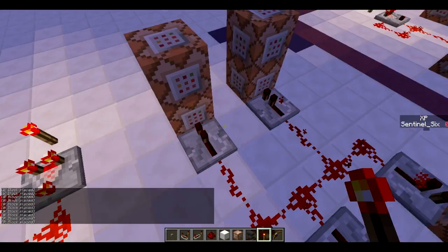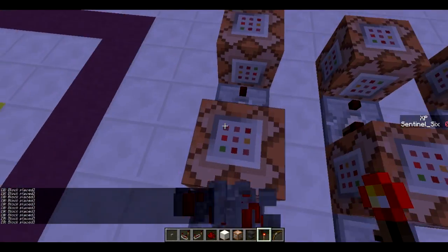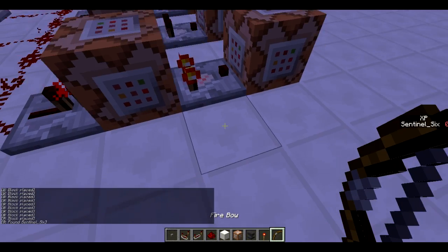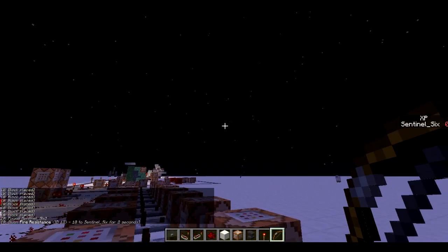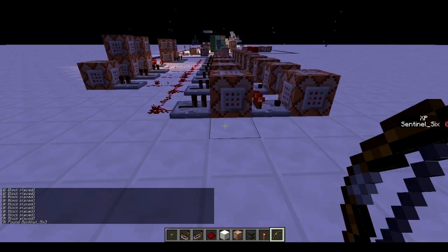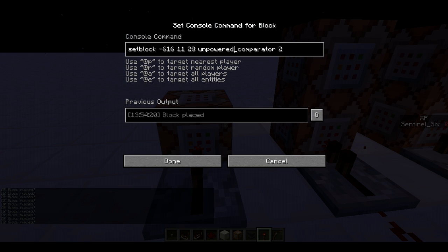You might ask what the extra command blocks are for. If we just had the comparator activate and give two seconds of fire resistance, it would give two seconds and be done. But these nine command blocks — one for each hotbar slot — are constantly setting those comparator blocks back to unpowered. Because I've got the bow in slot nine right now, you can see it getting activated and set to an unpowered comparator, then instantly activated again because I'm still holding the bow. This continuously keeps giving fire resistance, and it only goes away when I hold another item. The set-block command uses the coordinates and 'unpowered comparator' state.